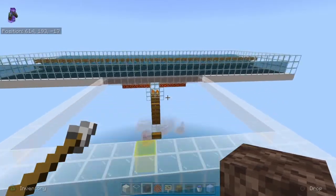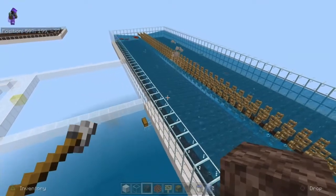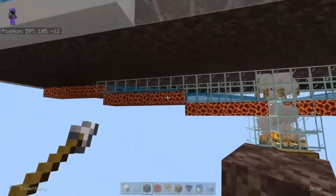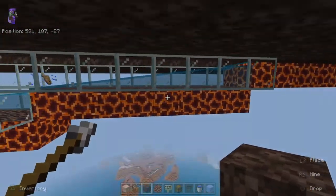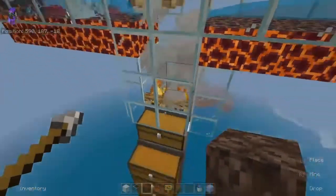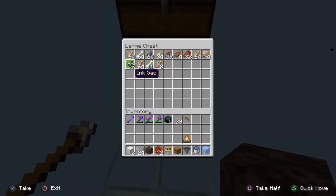We've got two options which I find work the best. The first uses soul sand to make a bubble column so anything will spawn in here and fall down. When the mobs spawn they're going to fall here, which will help kill them quicker. The magma blocks make them go down and fall into the campfires and into your hoppers, so all the loot comes in here.